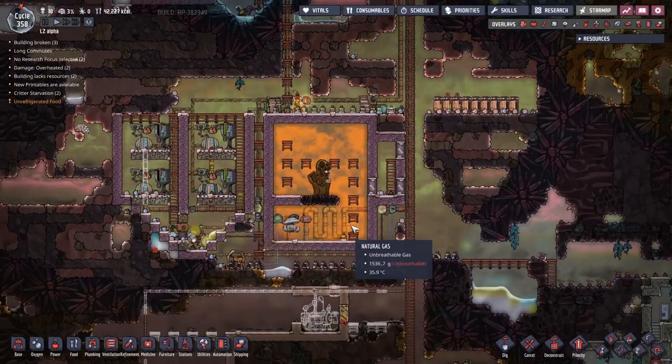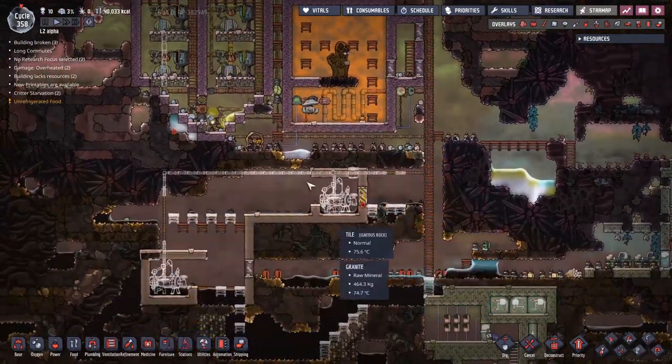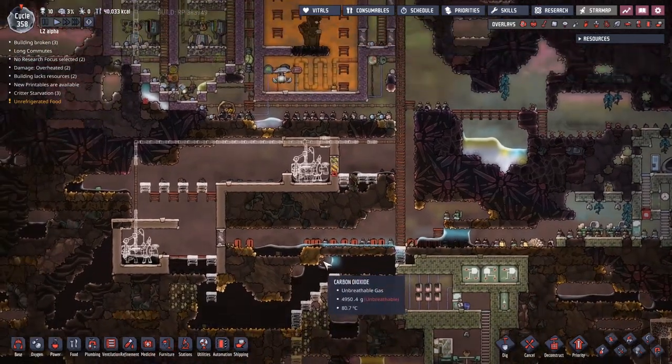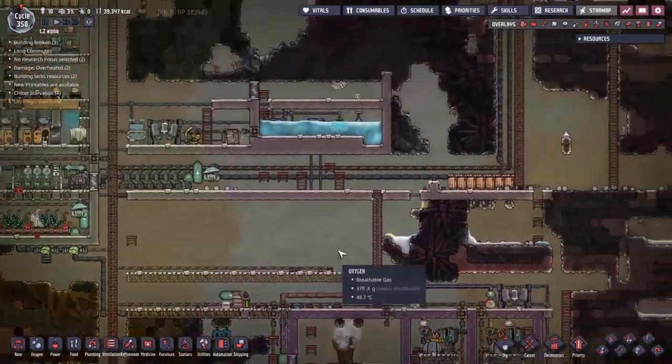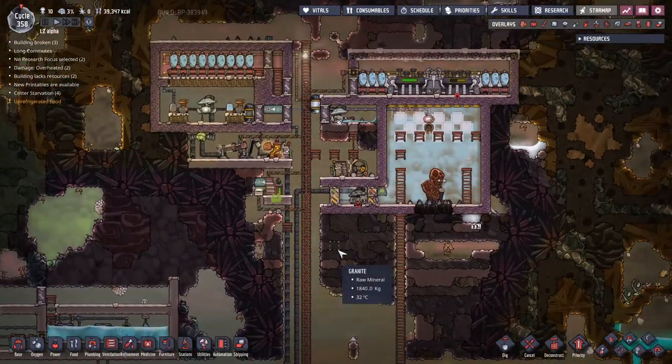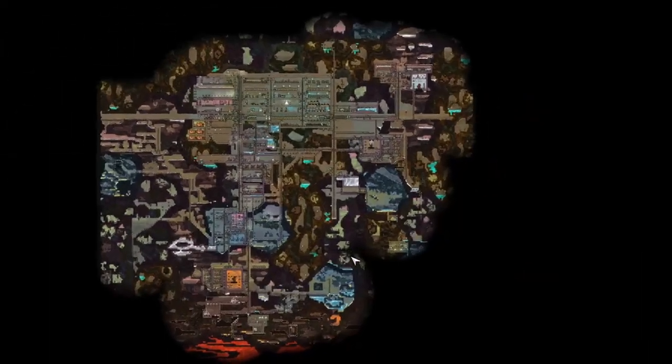With the stable finished and the power grid becoming power positive thanks to our new expansion of this gas generator, I'm going to say thank you very much for joining me for this adventure, ladies and gentlemen. I will see you next time where maybe some more of this oil generator will be made, and we're going to see if we can make our way into the power positive future. Bye.